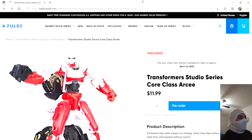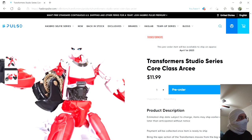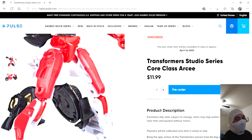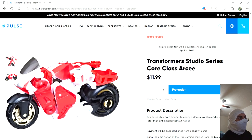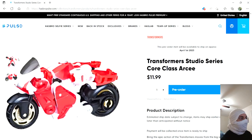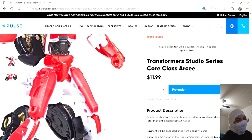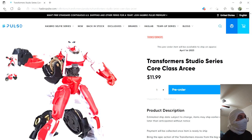Here we have Core Class RC. I already got this one pre-ordered too. I think she looks really cool in the movie — it's a good mix of what G1 and modern fans of RC like. I don't know if they're just going to do a Core Class or if they'll do a Deluxe Class version at some point. This one looks really nice for the most part. Yes, there are big wheels on the back, but at least they're not sticking out the side of her legs. Not too bad for a Core Class.